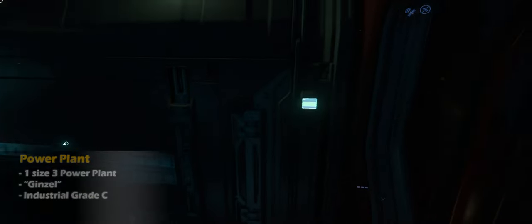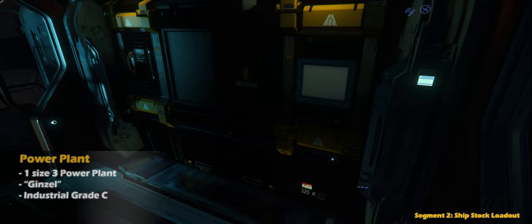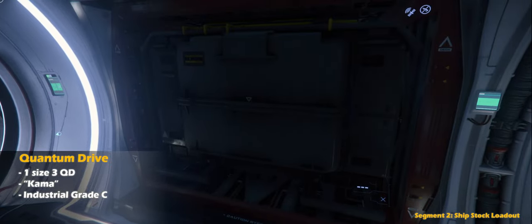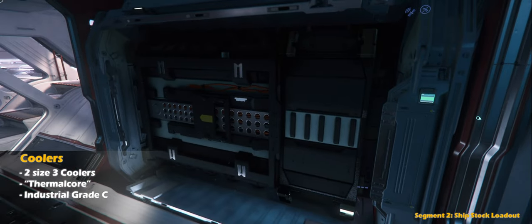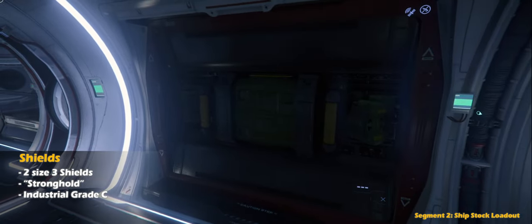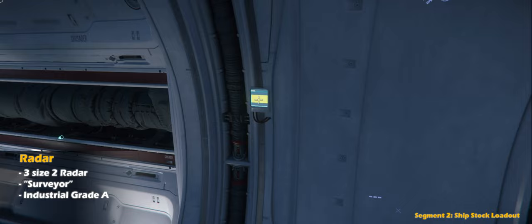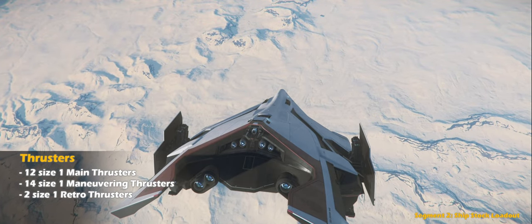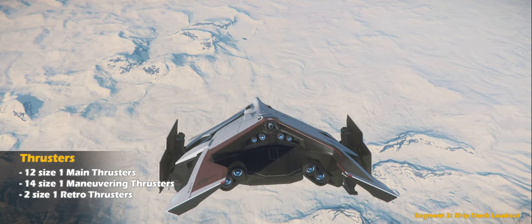For the ship's stock loadout, it has one size 3 Genzel power plant, industrial grade C. It also has one size 3 quantum drive, industrial grade C. It has two size 3 thermal core coolers, industrial grade C, and two size 3 Stronghold shields, industrial grade C. It has three size 2 Surveyor radars, industrial grade A. For thrusters, it has 12 size 1 main thrusters, 14 size 1 maneuvering thrusters, and two size 1 retro thrusters.